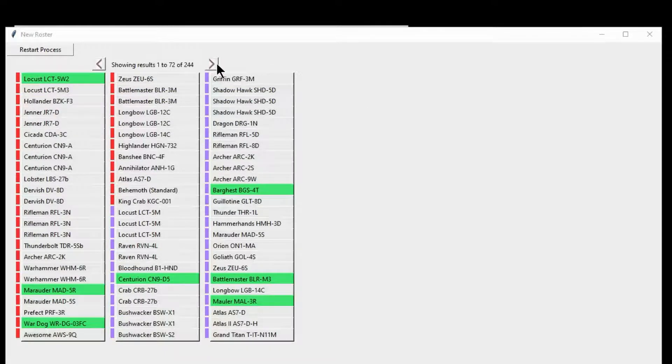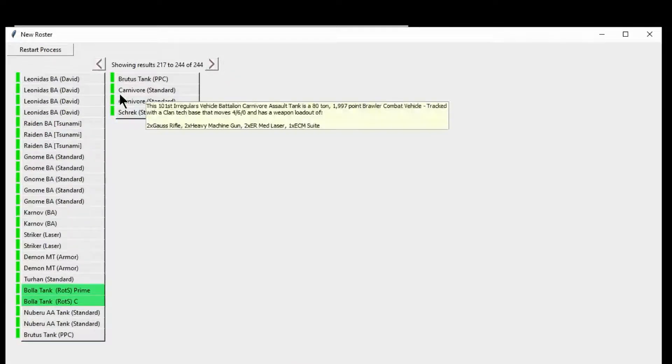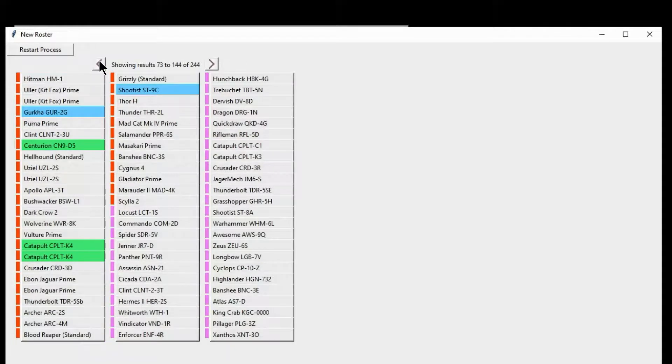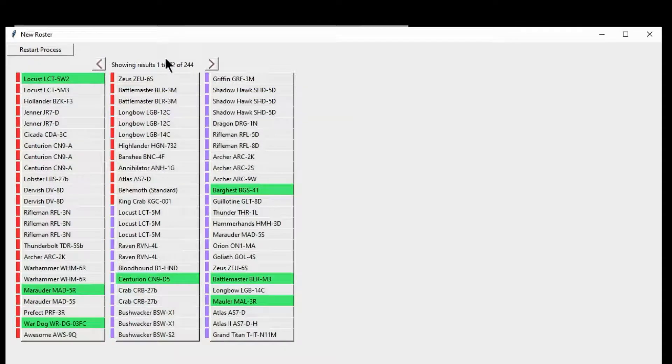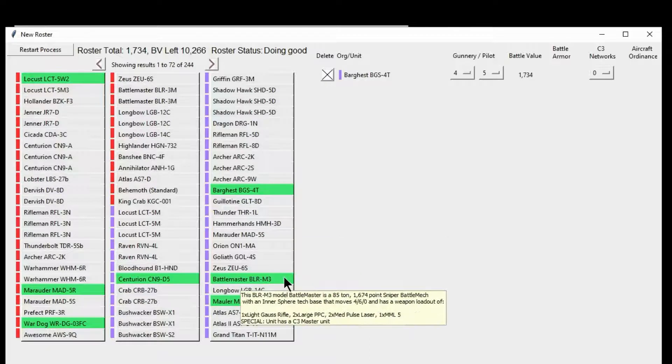I can use these buttons here to move back and forth so I can see all of my units. And if you notice, they're color coded, and these numbers up here tell you exactly where you are. You can have up to 12 units in this roster, regardless of the point values. But of course, you're looking at your point values, not how many units. So I'm going to do a Bargast and a Battlemaster.